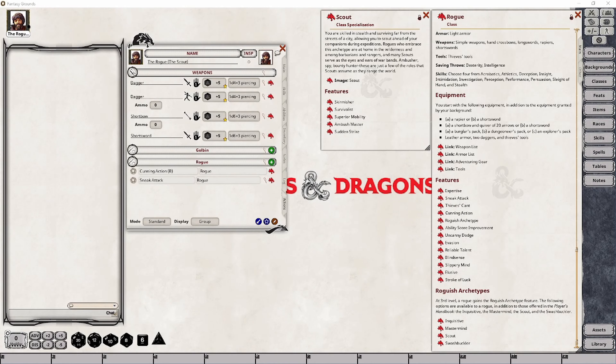Hi, and welcome back to my channel, where I'm going to cover the Rogue's Scout class specialization from Xanathar's Guide to Everything, providing a brief description of the subclass, as well as explain and set up the various features gained.